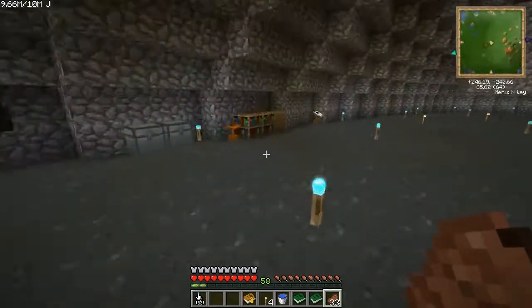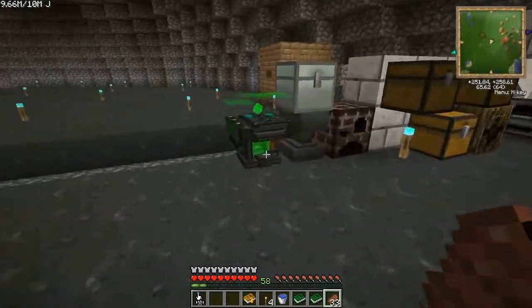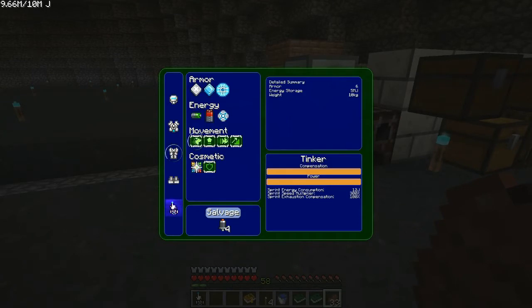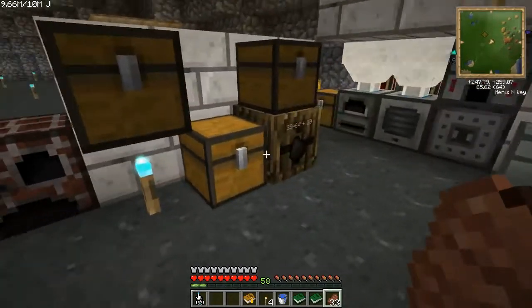Hello and welcome. I'm Zynder and here we are again. As you may have noticed I run really, really fast. I put the sprint assist on my leggings so I can run really, really fast now.